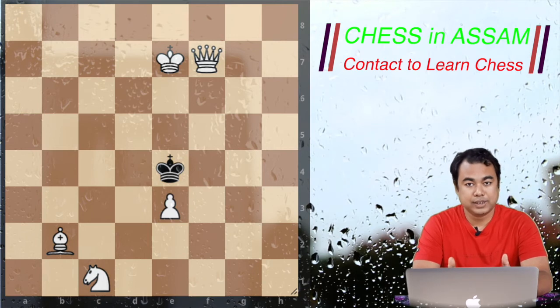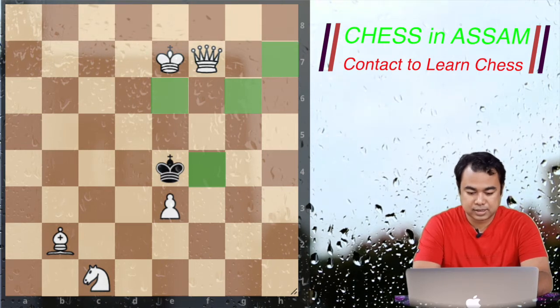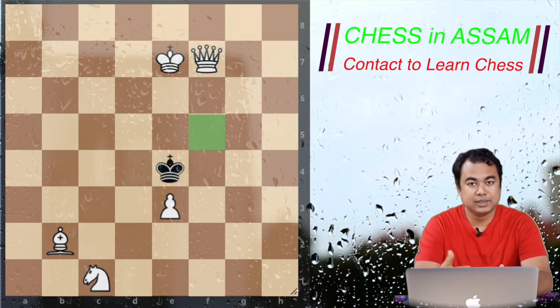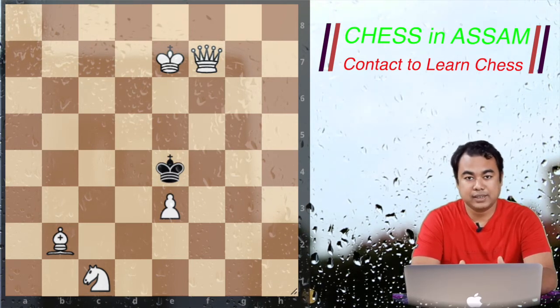I will highlight the squares for you to understand easily. White can give check with the help of the Queen from many squares: f4, h7, d6, e6, c4. I am only highlighting the squares from where the Queen can give check safely. For example, if the Queen gives check from f5, the black King will simply capture the Queen.